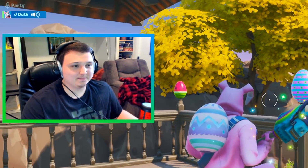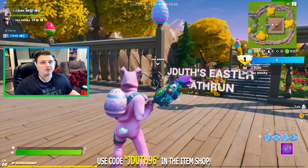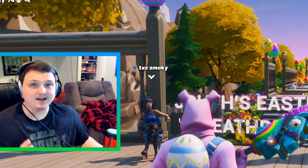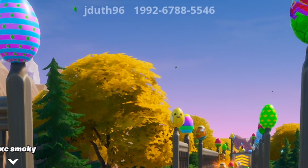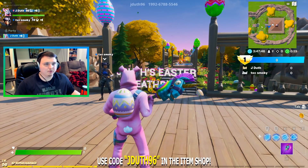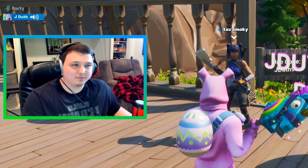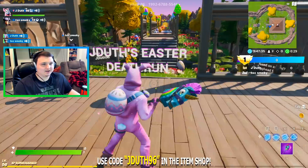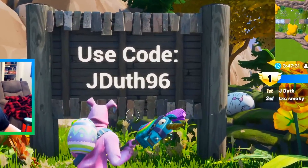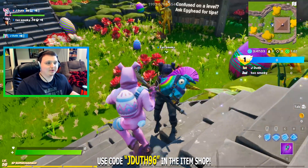Here we are in the map. Me and Smoky have both played this already, but I want to show you guys my full walkthrough. If you don't want spoilers, pop in the map code — it's gonna be in the description below. You can play along as I go through it or try it by yourselves. Most important thing: use code JD96 in the Item Shop. We'll go through the map and then maybe race each other.